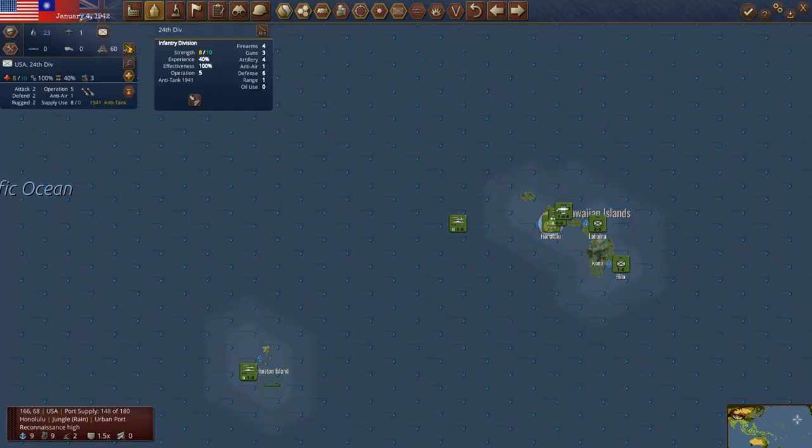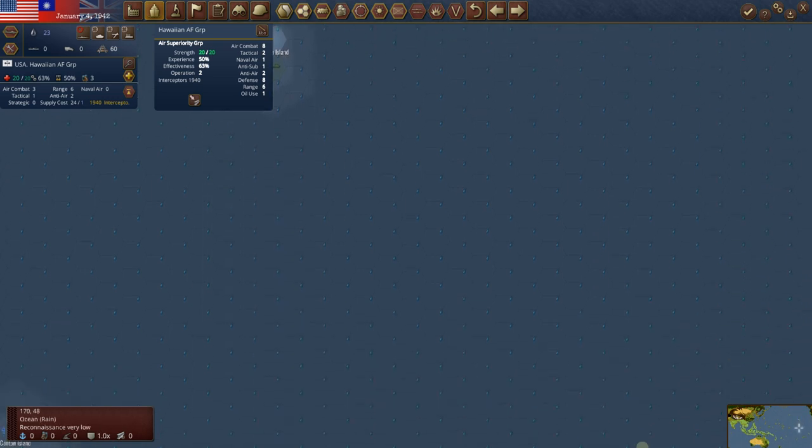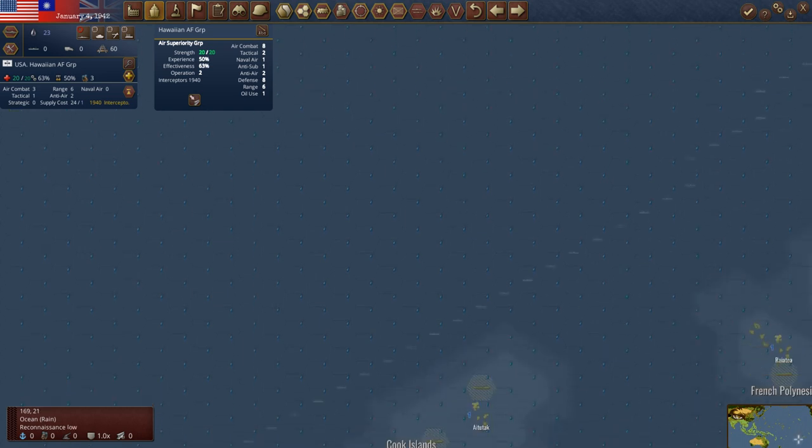We've got our air superiority group at Pearl — it's at 20 of 20 strength. Its effectiveness is back up to 63%. These are 1940 interceptors, they could go up to 1942. As an eight air combat unit, as they go up to 41 and 42 that may become a nine, which would be great. The land units will probably stay here all game — we may move one eventually.